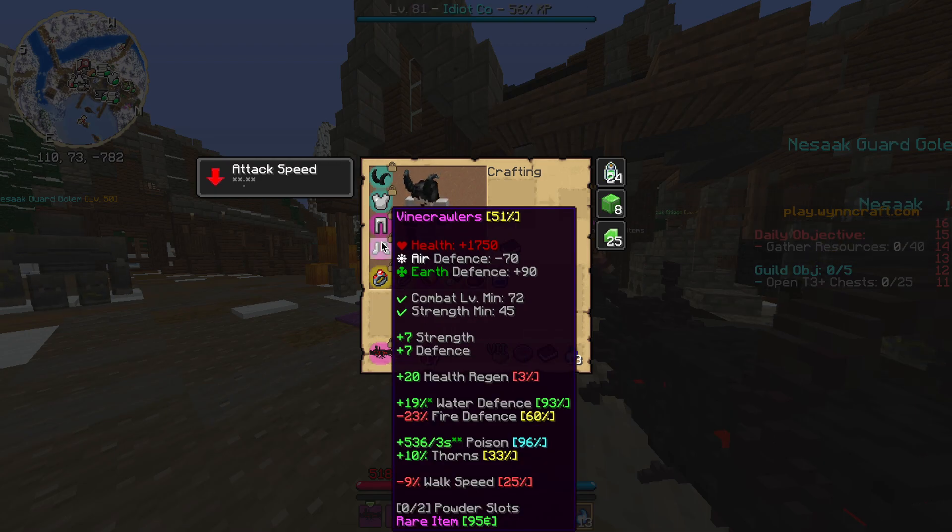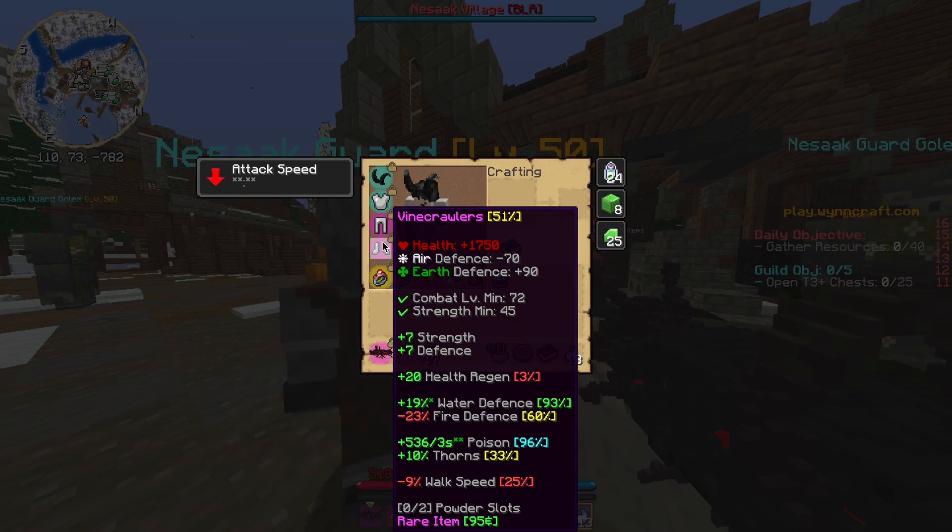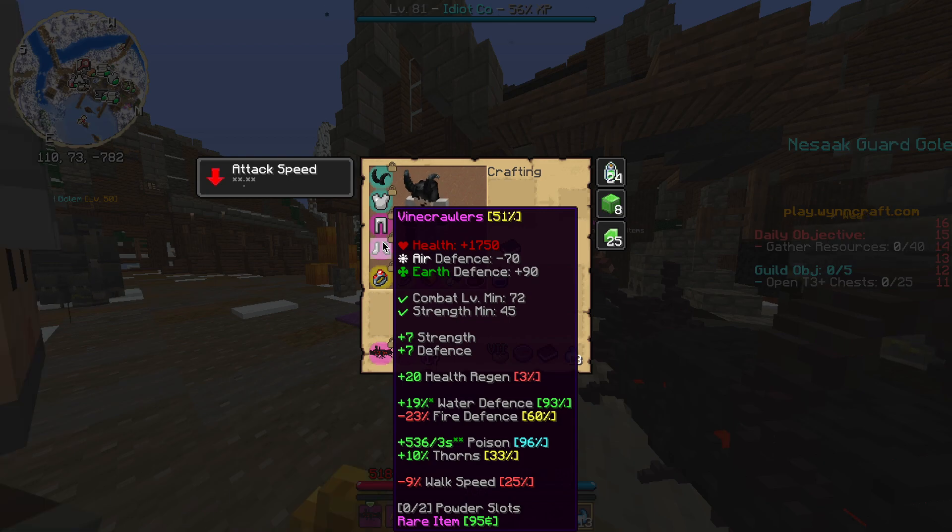For the boots, we have the Vinecrawlers. These are going to be useful because they have plus 14 skill points and plus 500 to 600 poison damage. If you don't have access to Vinecrawlers because they're not available on the trade market, you can definitely replace these with another pair of boots, like Philophobia from my Poison Mage build. I would highly recommend getting Vinecrawlers because they give a lot of poison and a lot of stat points that might not enable the build to work otherwise. You can get these from killing mobs between level 66 and 76 or loot running in that level range.